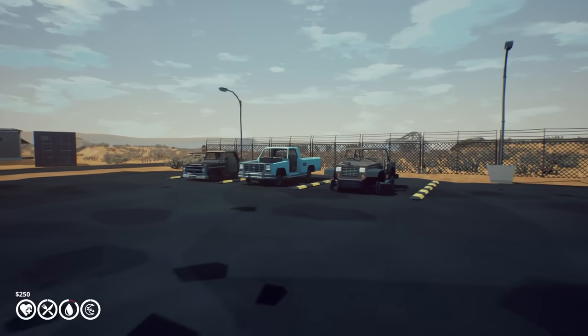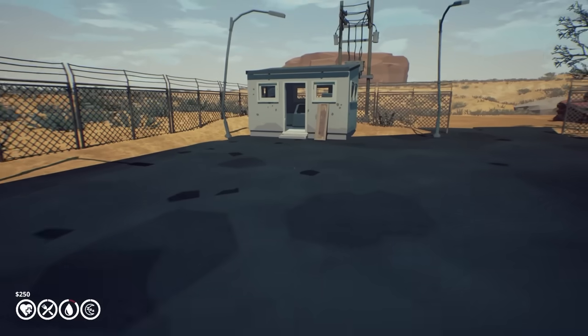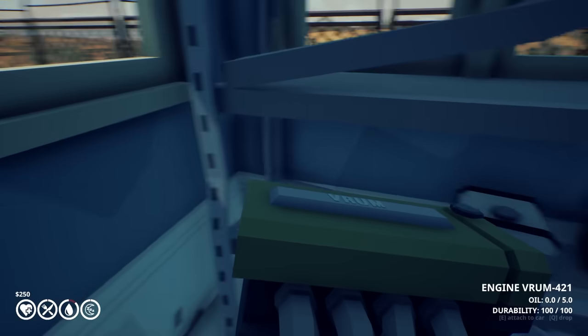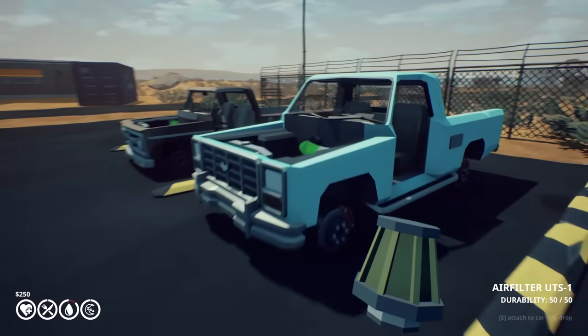We're gonna see where we end up. We got to fix up one of three vehicles — I think we're gonna go with the truck here in the middle. It's kind of like The Long Drive; you can pretty much put any parts on the vehicle. So let's go grab the engine, the water tank, battery, air filter, and attach these to our truck.